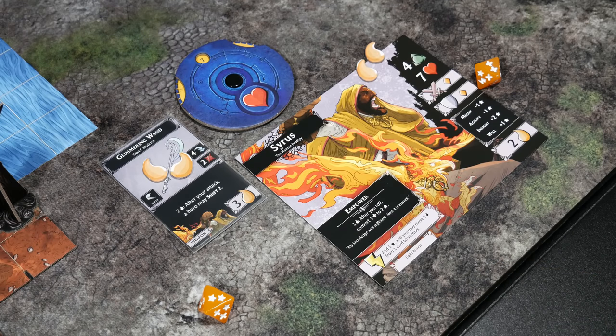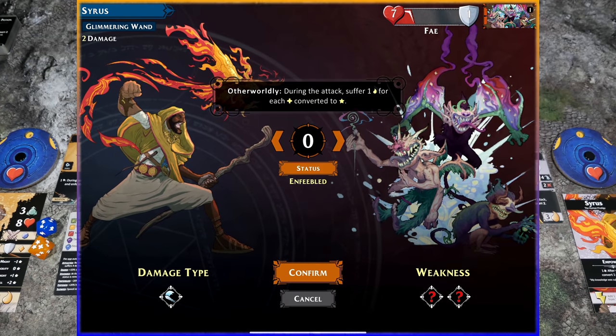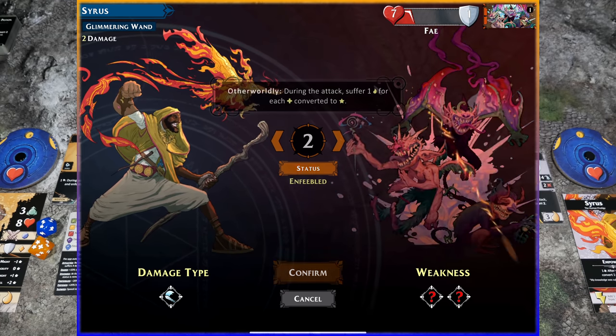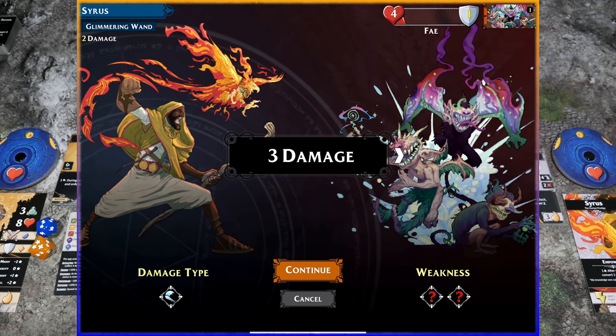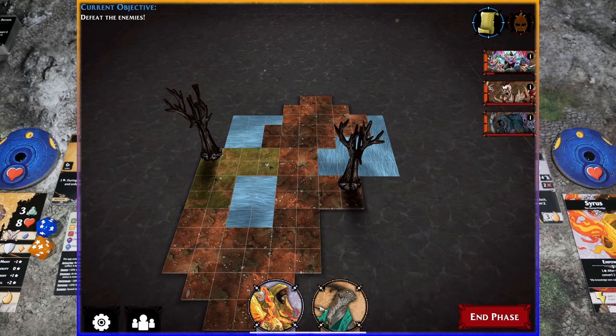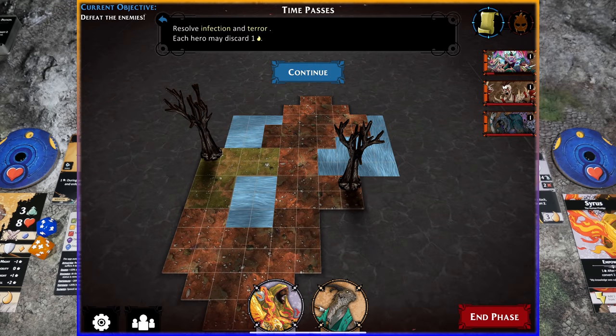We roll for the second attack and get two clean successes — heading into the app, I don't think it'll be enough to finish the Fae off. We put in two and confirm — just three damage, so super close but not enough. Both characters have fully taken their turns. You can continue using remaining movement after resolving a sight token. I chose not to move. The hero phase is done — clicking end phase moves us into the darkness phase.